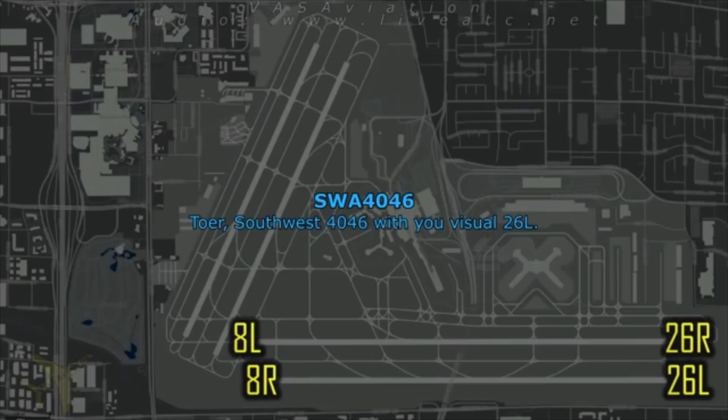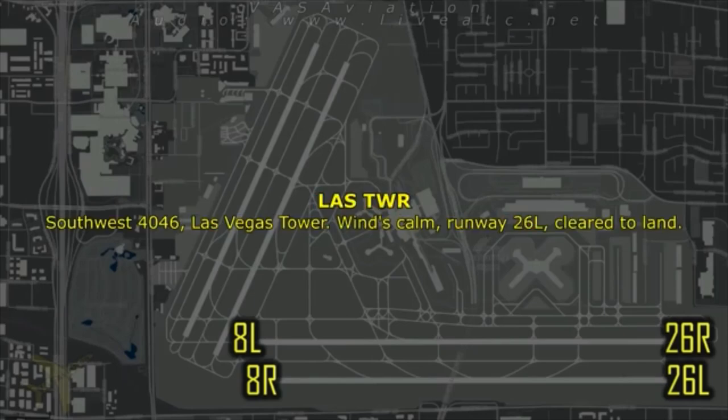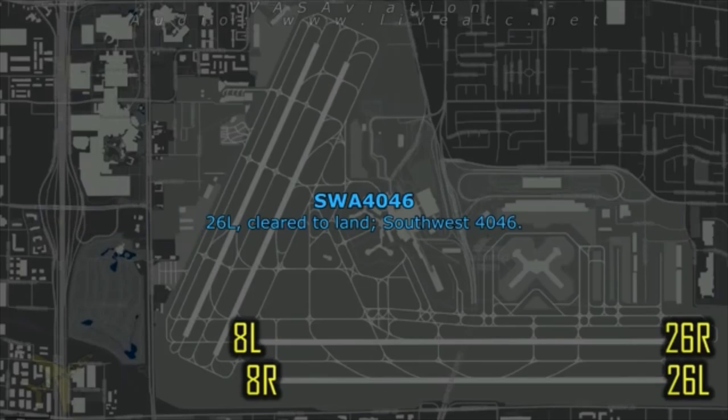Southwest 4046 with the ILS 26 left. Southwest 4046, Las Vegas, calm runway 26 left, straight in. 26 left, clear to land, Southwest 4046.